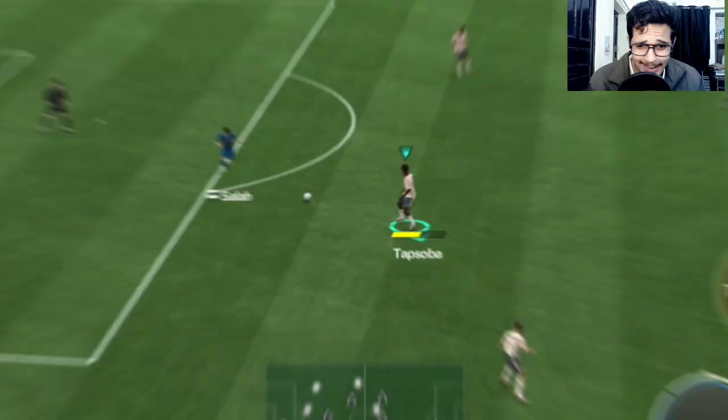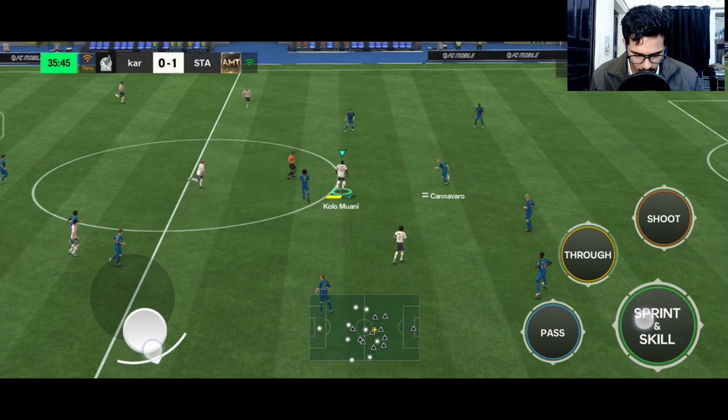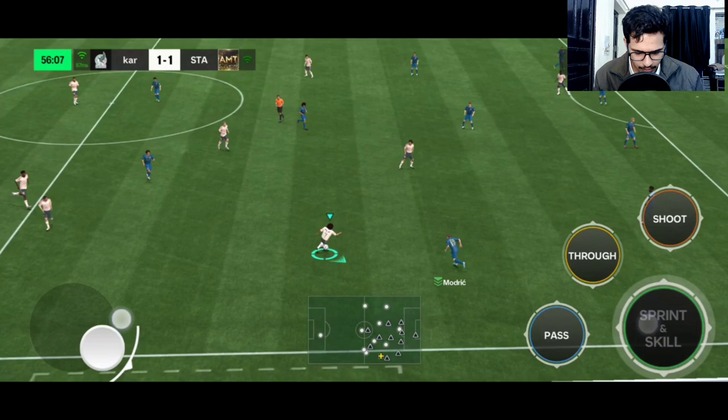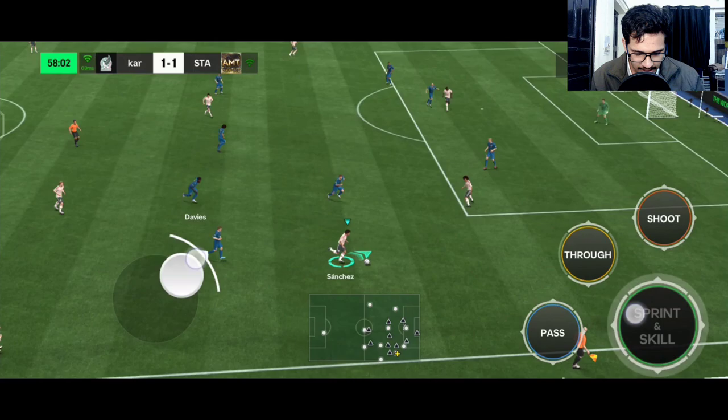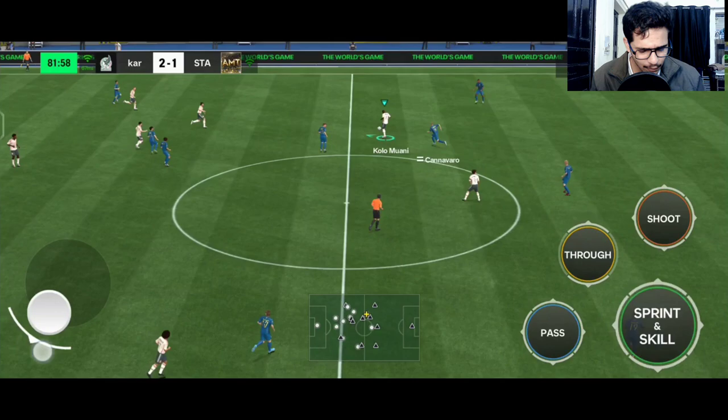Jairzinho, ball towards Colo Muani, Sanchez is on it — open-up fake shot, stunned, shoots — beautiful goal from the strong foot in the back of the net. Then ball towards Zambrota, Endo, Colo Muani passing to Sanchez — fake shot, weak foot planted, shoots — nice goal to the right corner. Jairzinho passing to Sanchez, scoop turn fake shot — look at that beautiful scoop turn, strong foot, back of the net — excellent goal! Scoop turns are really solid and his dribbling feels amazing.